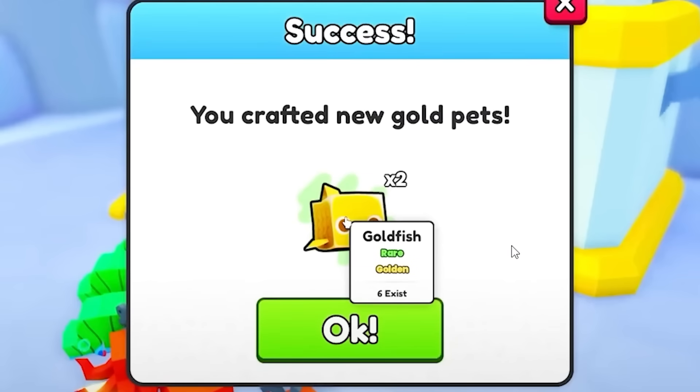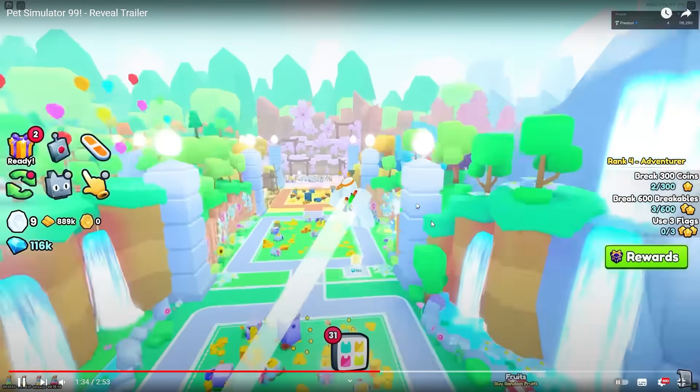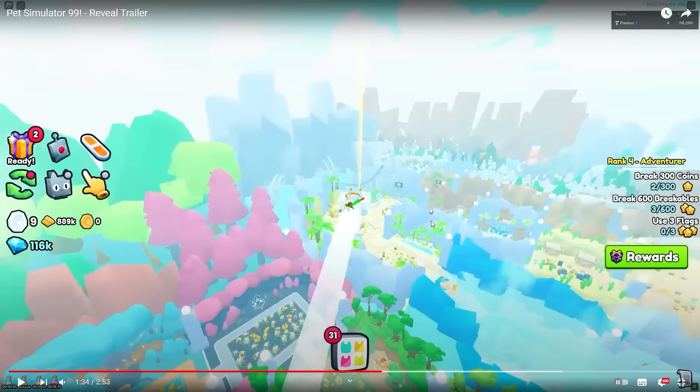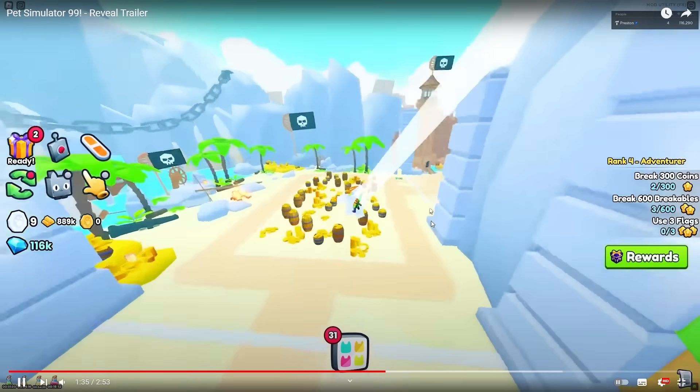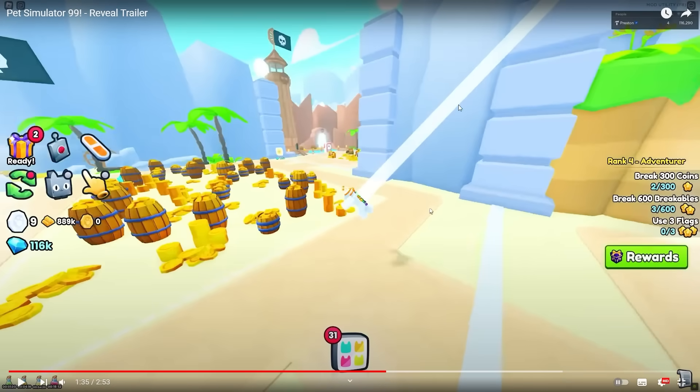He's got the goldfish and has now jumped to another area. He is jumping from area to area within the same world and it's all visible on screen at once. Imagine you're standing here and fire people just drop out of the sky. That is sick.